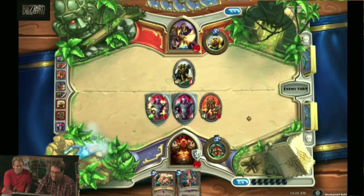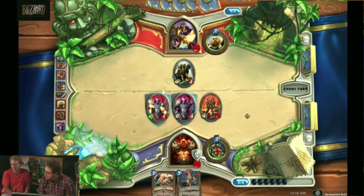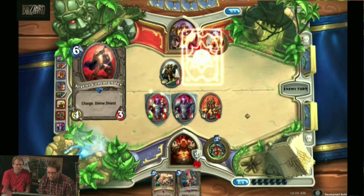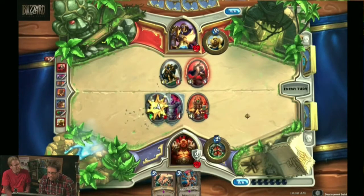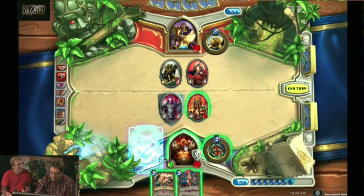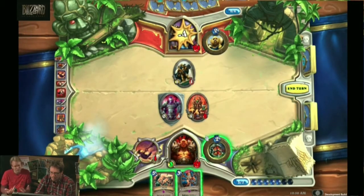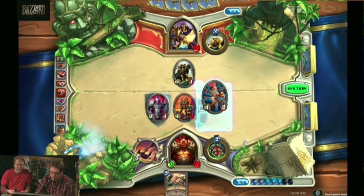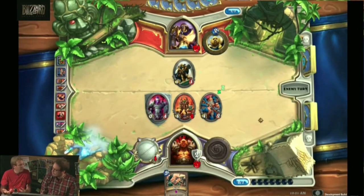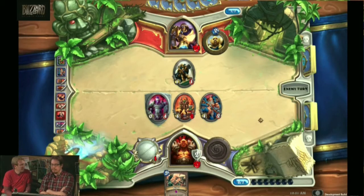Justice demands retribution. So this is a question maybe from a long time ago — will there be mana crystal deprivation and reactionary in-response mechanics in cards? We don't have any cards that destroy enemy mana crystals. We wanted to focus this game around the idea of you get to do awesome stuff — you don't necessarily want to take away the awesome stuff the opponent can do or leave them doing nothing. But we do have secrets — those are the traps we were talking about earlier, and those are the reaction spells. You can't actively choose to play something in response to what they do, but you can put something out and trick them into doing the wrong thing.